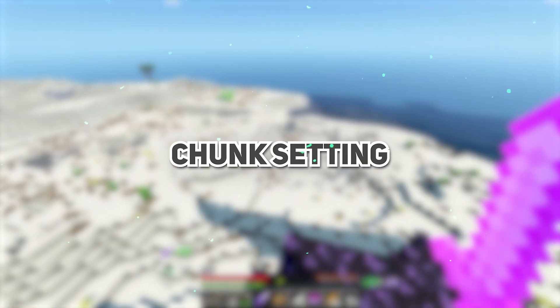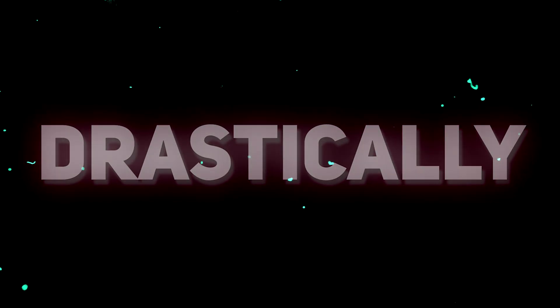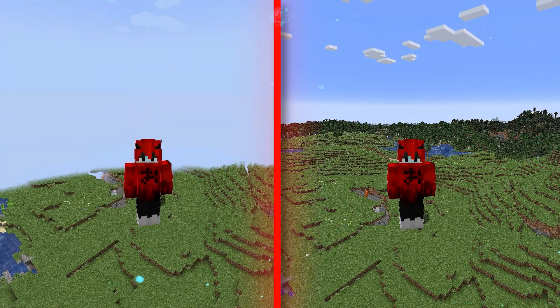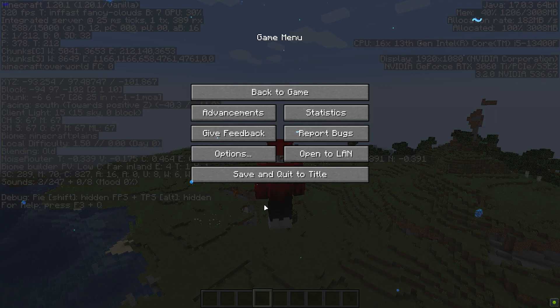Chunk settings — this is one of the best settings to boost FPS drastically. The lower the render chunk number, the better the FPS will be, but you also have to make a sacrifice as your viewing distance will get lower. Don't choose a render chunk number less than 8, or it will surely be an unpleasant experience.